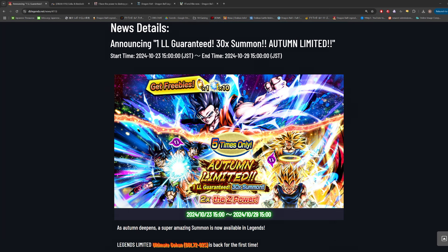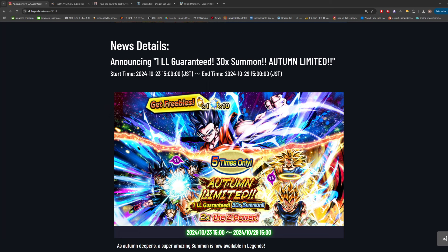This is sort of like a continuation of the moon viewing banner — I think that's what it was called. It was for the lunar new year, and it was the first time they brought back fusing blue Gogeta and Super Vegito from the sixth anniversary. It was a pretty bad banner; I didn't really recommend people summon on that, and this is a very similar situation with this Autumn Limited banner.